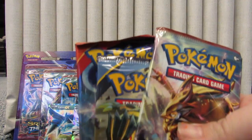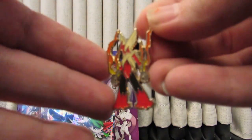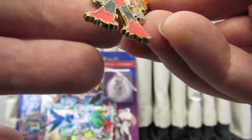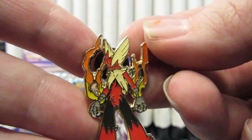There's the booster packs and the pin. It's just your basic pin with Mega Blaziken on it — can't really see its face but it's there.